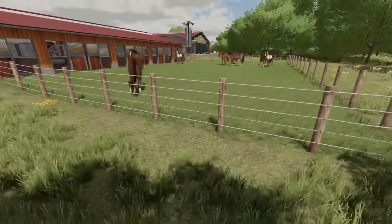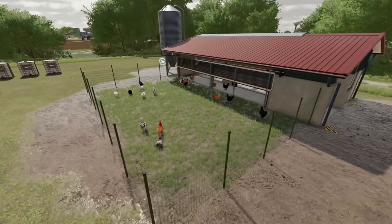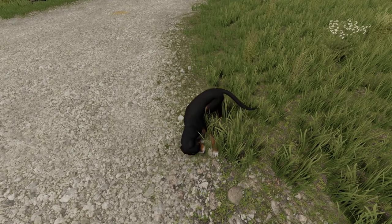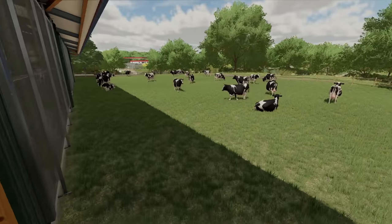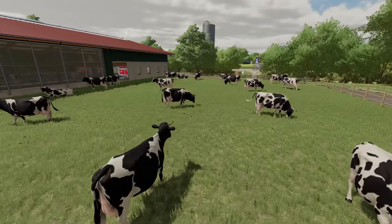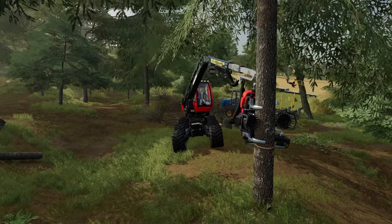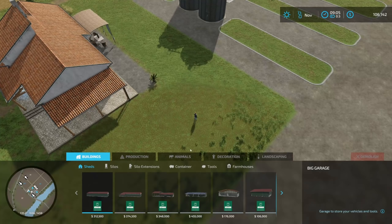There are still a couple of features that go largely unchanged. Animal husbandry makes a return once again where you can focus on cattle, sheep, chickens, horses, and pigs — and of course we can't forget the farm dogs. While largely the same as previous versions, we do have some different breeds of animals and some animal products are now integrated with the all-new production chain system. Forestry is back as well, with the big change being the new sound engine which takes advantage of the new forestry content.